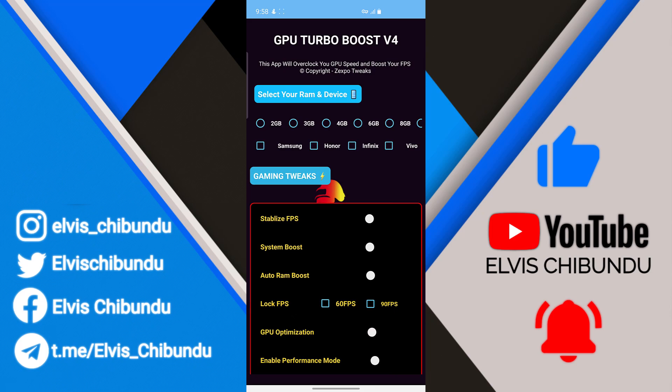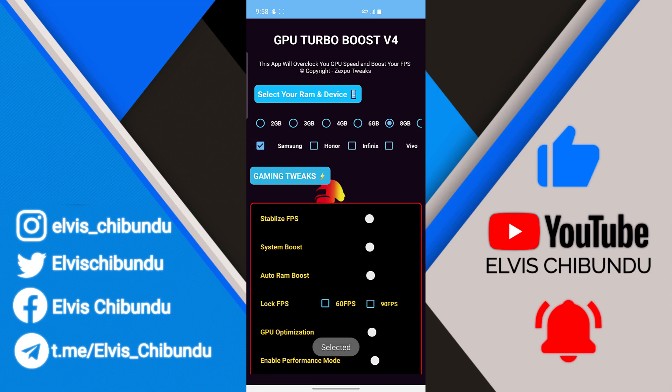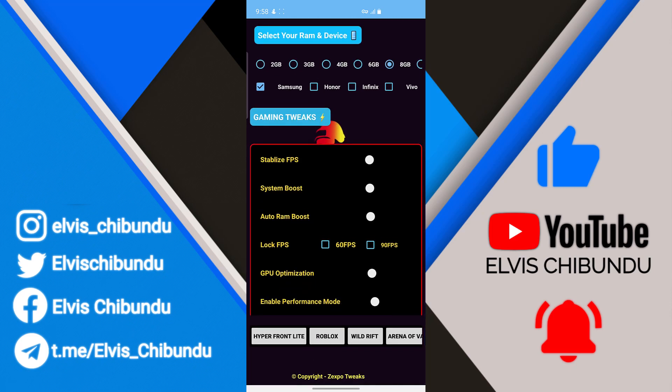First things first, you have to select how many gigabytes of RAM your device has — from 2 GB to 12 GB maximum. Select the amount your device has. Second, you have to select a supported device; there are a few supported devices listed, so I'm going to choose Samsung. Now under gaming tweaks, you have to enable pretty much all of them: stabilize FPS, system boost, auto-run boost.